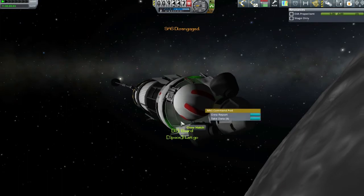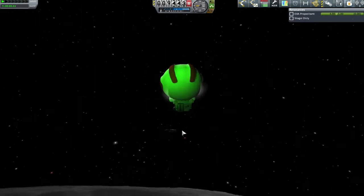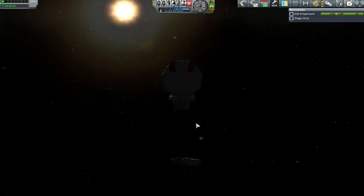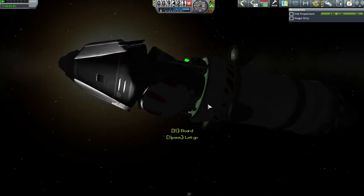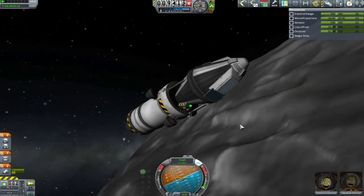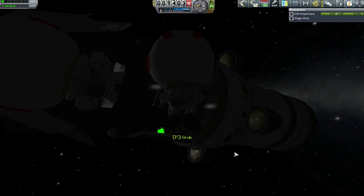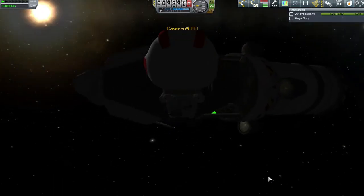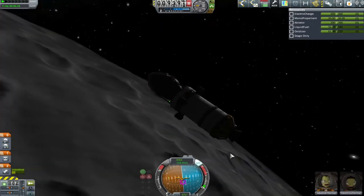Working like this you end up with zero speed relative to each other, and then you can get Valentina out — which is of course what everything is about. We grab all the science data. Valentina says Jebediah is below her, but that's really retrograde to our orbit, which is why it's awkward. I didn't quite understand which direction it was at first and had to spend a couple of seconds looking around. With both Kerbals safely in the pods, mission control has told Jeb to get into the secondary pod because Valentina has many more hours of flight experience.